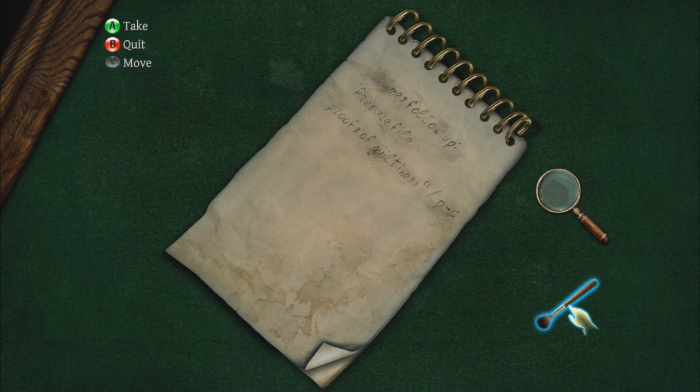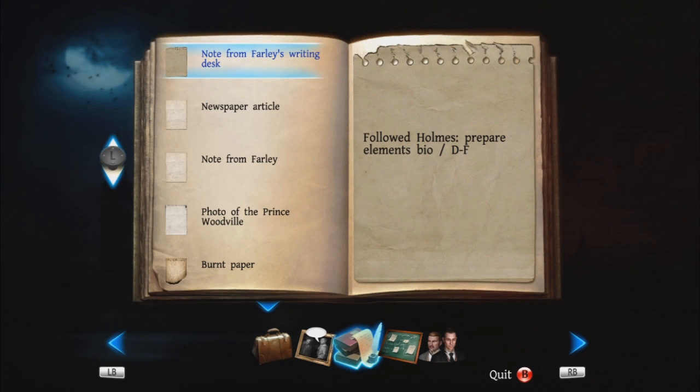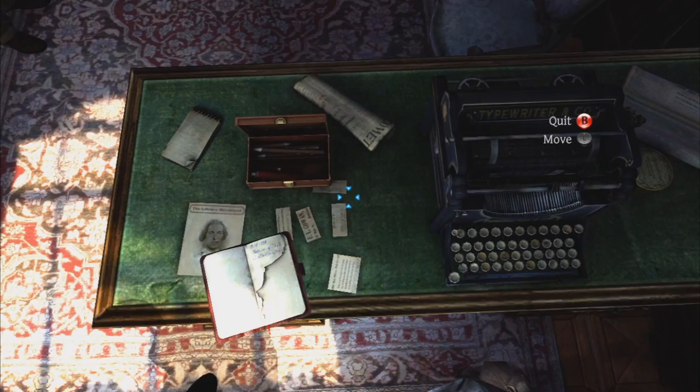'I understand what you want to do — it is indeed.' 'Holmes, follow up — I can see what has been written. Please write it down.' 'Proofs of guiltiness — followed, Holmes. Prepare elements via D/DF.' I'm not exactly sure what that means. I think we've pretty much done everything there is to do.